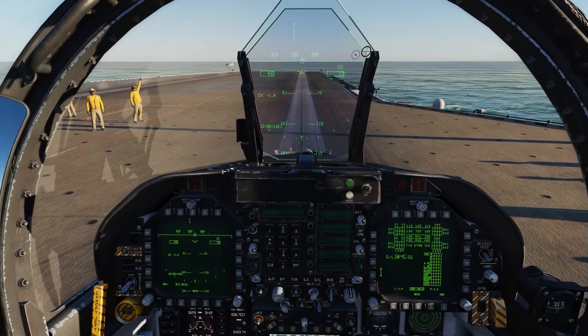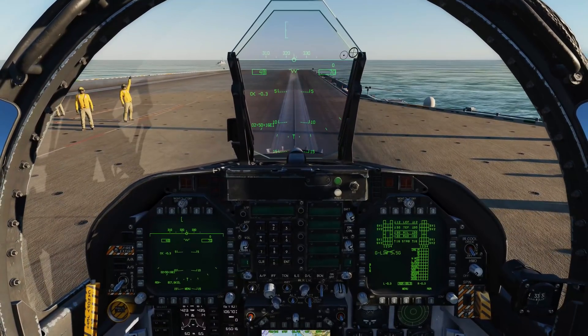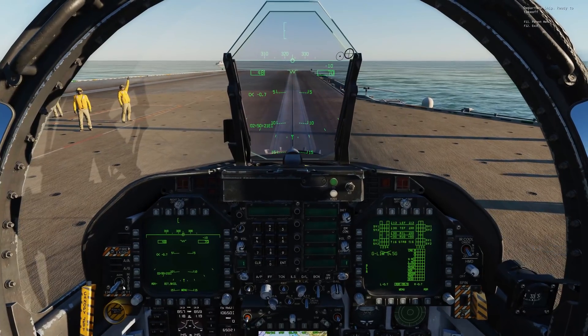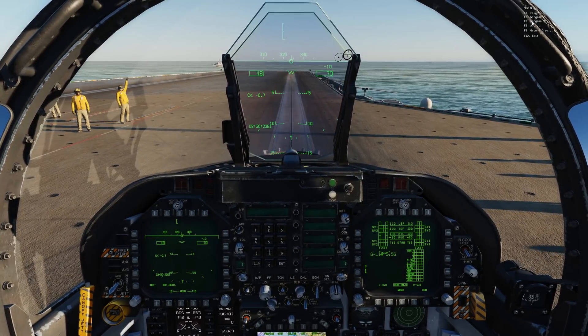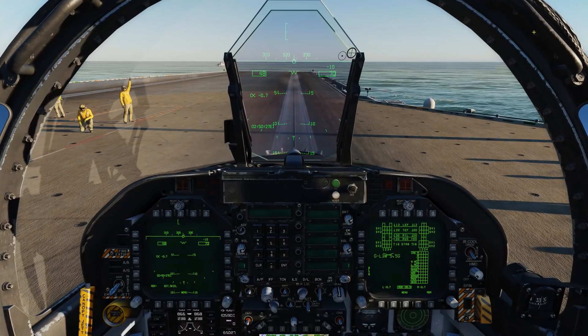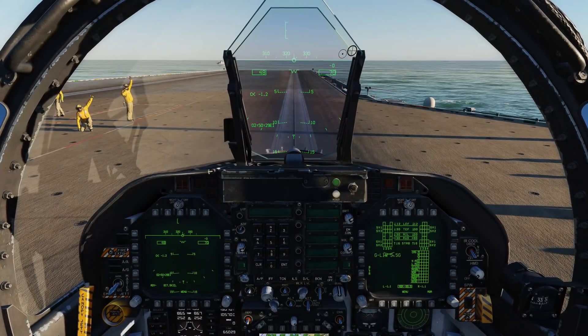Cleared. Okay, running up the engines. Now go to the radio menu, then ground crew, and hit salute — that lets them know that we're ready to take off. And now it's in the hands of the catapult officer.